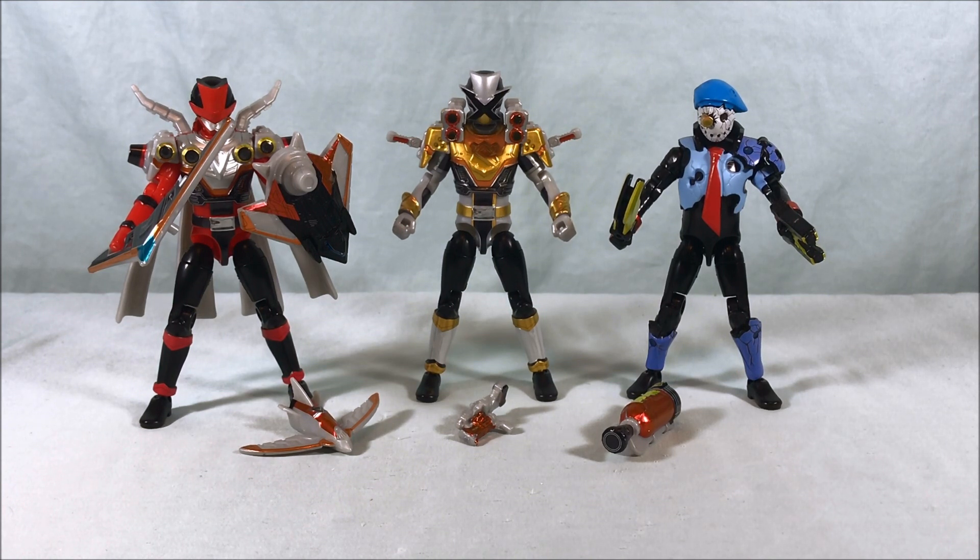Next up we'll take a look at Super Lupin Red. He looks good. Silver on the chest is paint. These little gold circles are stickers and they were a little difficult to get on because they always give you the kind of circle that you stick on top and then have to fold the edges all the way around, and those just don't always stick that great for me — I'm probably just doing it wrong.